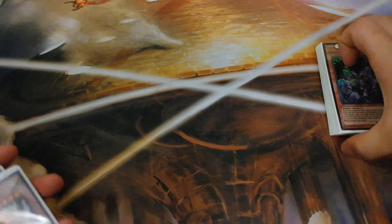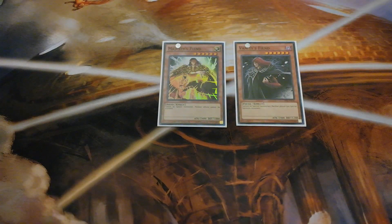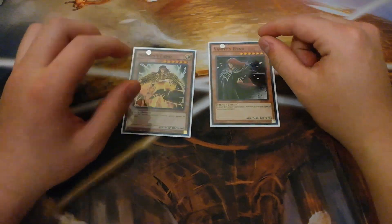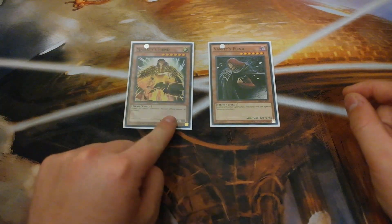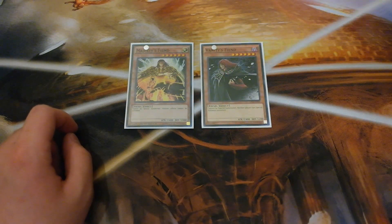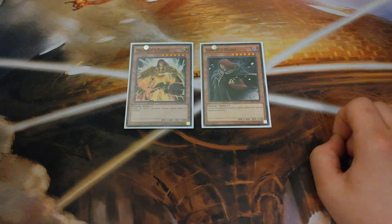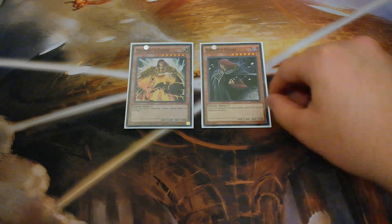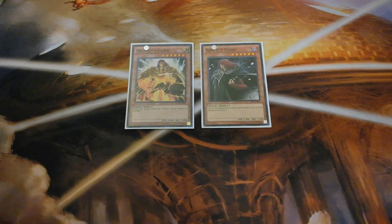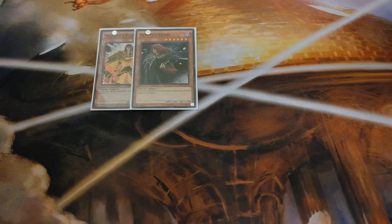Let's go to our other non-Monarch monsters. I do main deck one Majesty's Fiend and one Vanity's Fiend. These cards are quick outs against the Pepe matchup and come in handy a lot. The really good thing about Majesty's Fiend is that it is searchable off Return of the Monarchs, which I really like. Vanity's Fiend is really good as well — I see this card in my hand a lot since this deck has tons of draw power, so these cards are easily accessible.